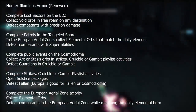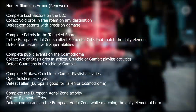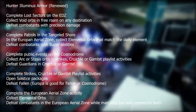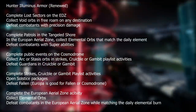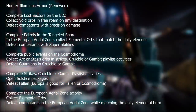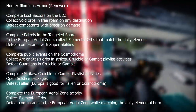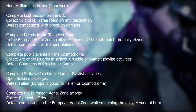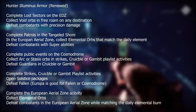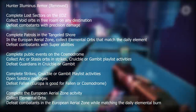Now let's look at the Hunter objectives. We've got the Hunter Luminous Armor — Renewed — the blue set. Complete lost sectors on the EDZ, collect void orbs in free roam on any destination, and defeat combatants with precision damage. Complete patrols in the Tangled Shore and in the European Aerial Zone, collect elemental orbs that match the daily element, and defeat combatants with super abilities. Complete public events on the Cosmodrome, collect arc or stasis orbs in strikes, Crucible, or Gambit playlist activities, and defeat guardians in Crucible or Gambit. Complete strikes, Crucible, or Gambit playlist activities, open solstice packages, and defeat Fallen — Europa and the Cosmodrome are really good for Fallen. Finally, complete the European Aerial Zone activity, collect elemental orbs, and defeat combatants in the EAZ while matching the daily elemental burn.